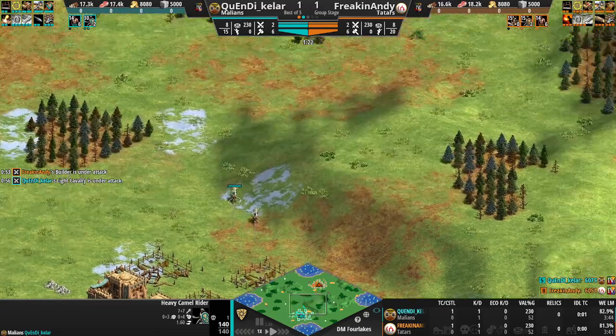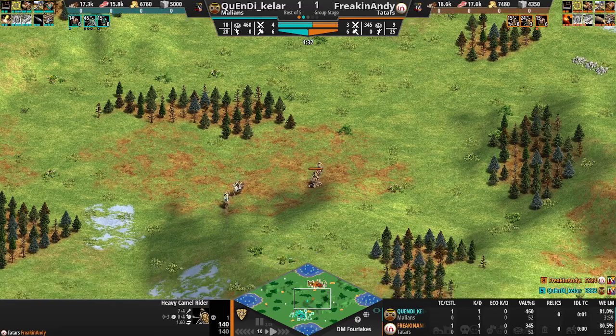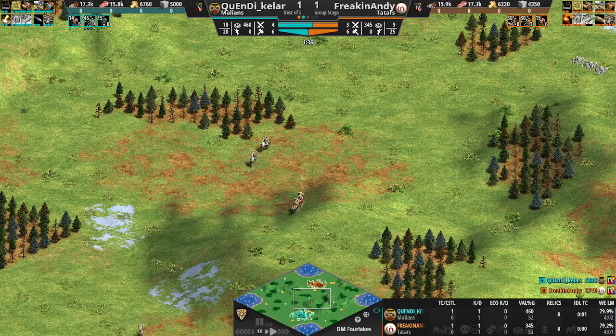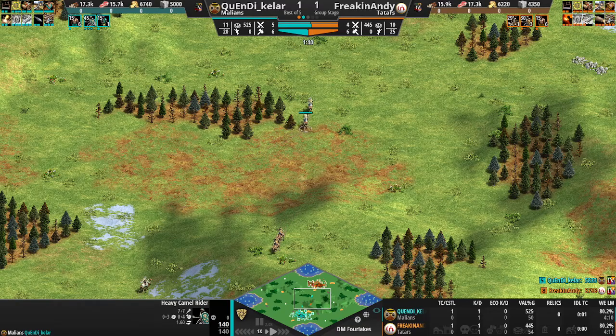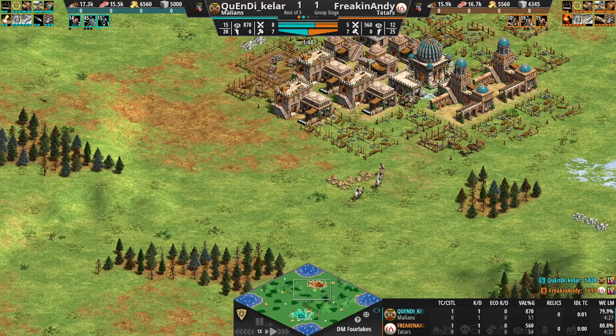The Tatar Camels — no slouch either — but the Malian Camels are really a much better unit. The Tatar Camels' only bonus, as far as I know, is the Hills.